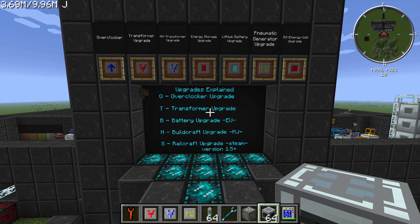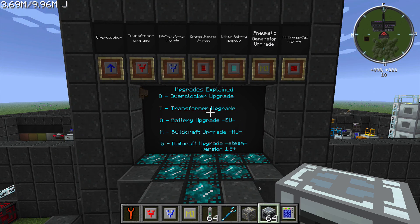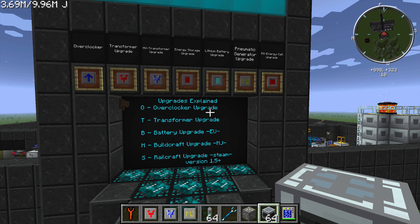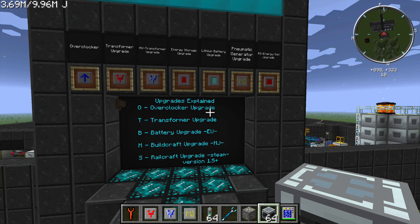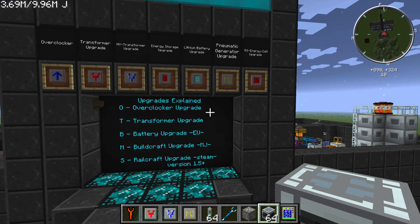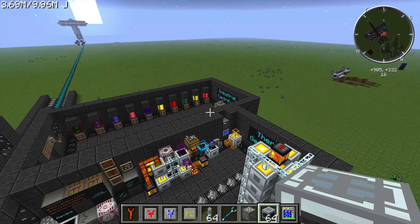The overclocker upgrade will double the speed of the machine at the cost of four times the power. With transformer upgrades you can push this machine up to 512 EU per tick input maximum, then use the HV transformer upgrade to go beyond that to 8,192 EU per tick. The energy storage upgrade increases internal storage by 10,000 EU, and the lithium battery upgrade increases it by 100,000 EU. The pneumatic generator upgrade allows it to take Buildcraft power, and the RS energy cell upgrade lets it internally store more of that Buildcraft power.